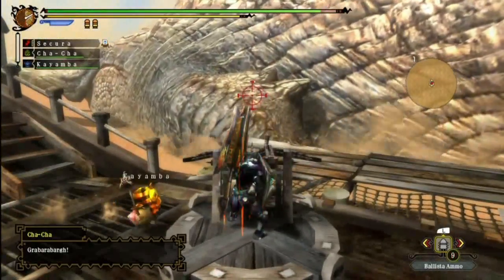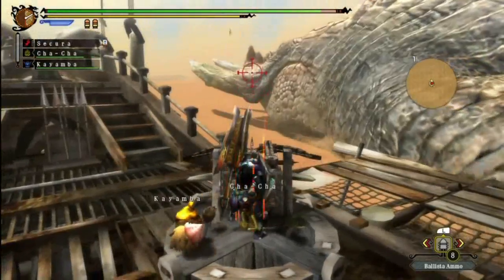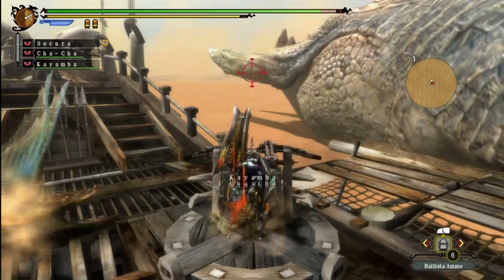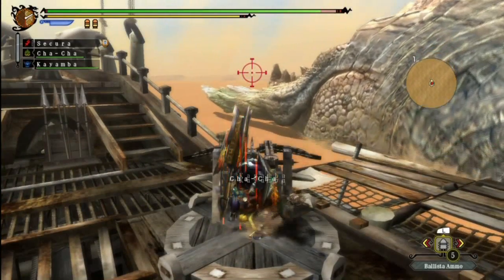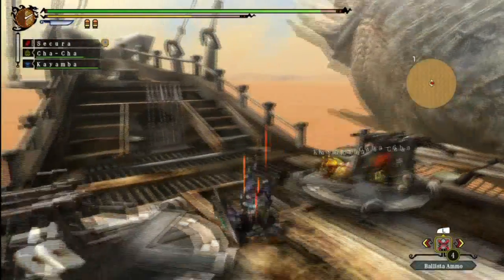First we'll shoot the crap out of his elbow — or maybe his tusks, because they're kinda hard to hit when he's moving his head around. Nice, they can actually use the ballista as well. Someone get the Delex off of me, please. You have one job, you two — that is to support me. You are not doing a very good job.